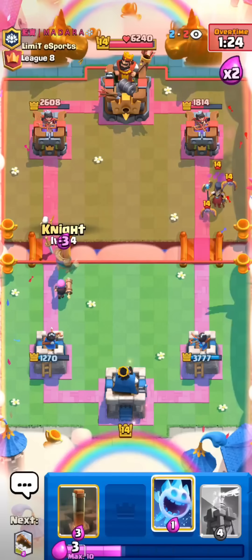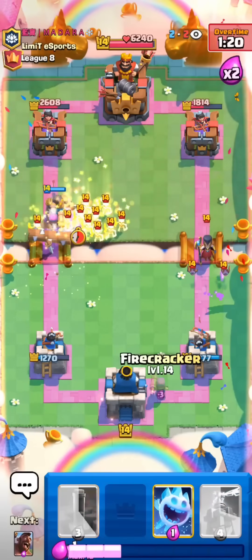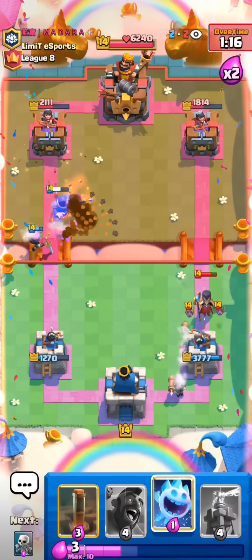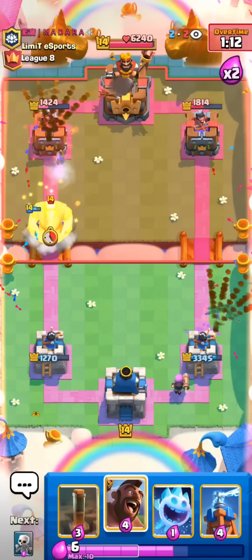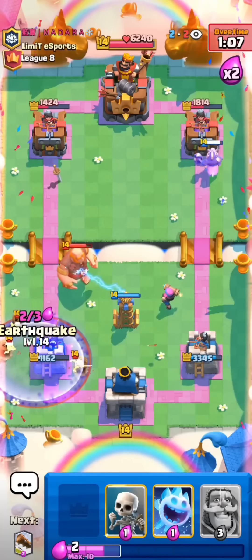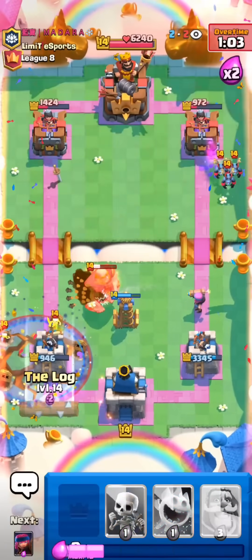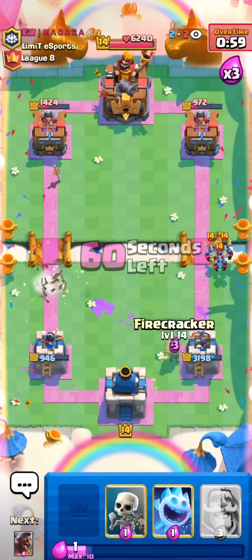Yeah, he's gonna Snowball. I'll go for the Knight here. He probably has to go with his Skarmy onto it, so I'll go for a Prediction Log. Beautiful. And I'll go for another Firecracker here on the right side. He has to play something, I think. That should be a lot of damage. I'm gonna go for the Hog Rider. He's gonna Giant Graveyard. Oh no, I need Elixir quickly. Earthquake. Log as well. This will be so close.